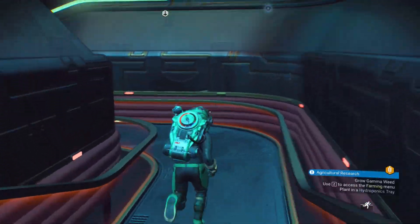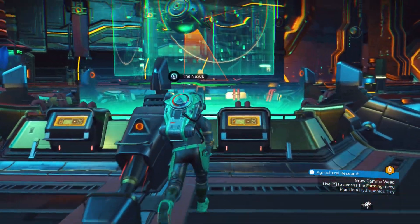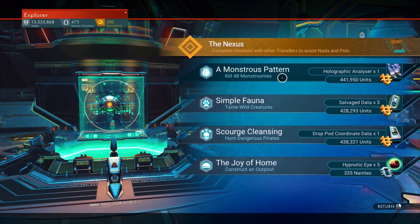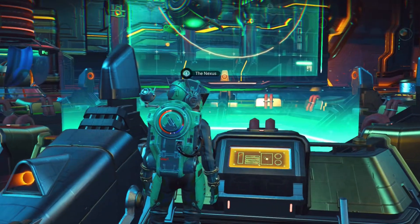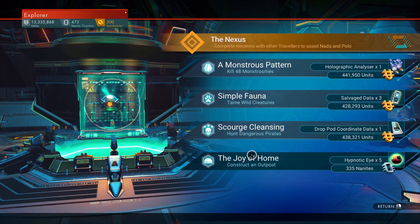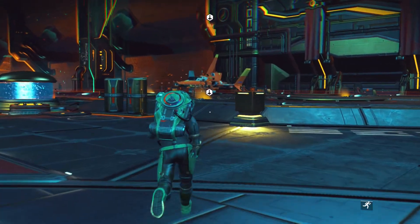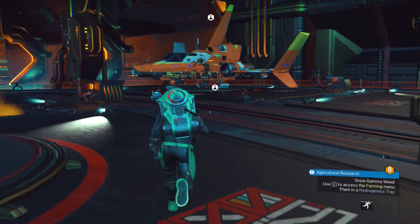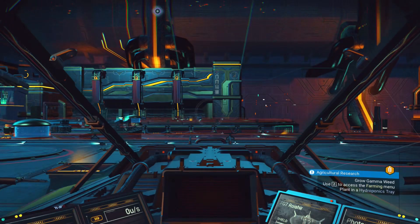I might as well check out the Nexus missions quick — I'm not sure if it can sometimes give me a random Quicksilver mission or not. Construct an outpost — nah, I don't really want to do that. I think they made those a little bit easier, not requiring so much building, but I'm still not sure how much it takes.